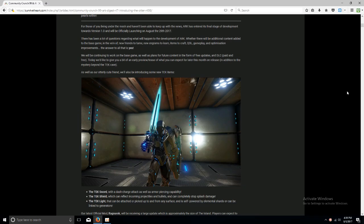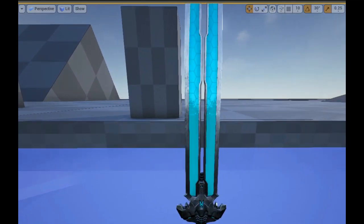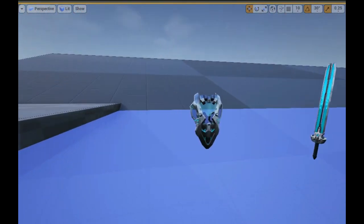Another exciting change is the addition of the tech sword, tech shield, and tech light. The tech tier items are always pretty cool, so it's nice for those who use tech tier to have these additional items added.